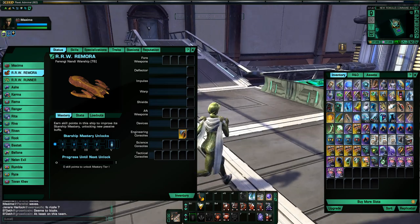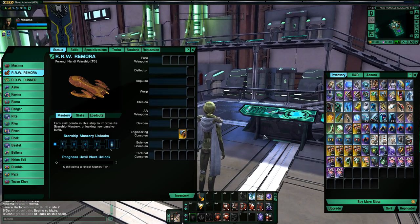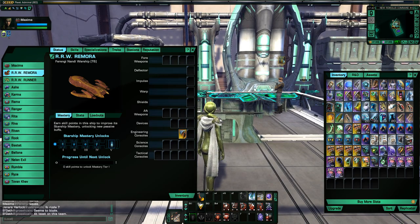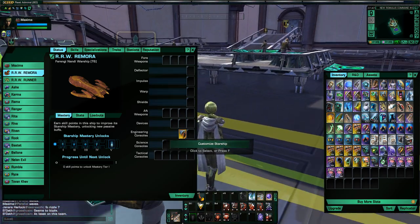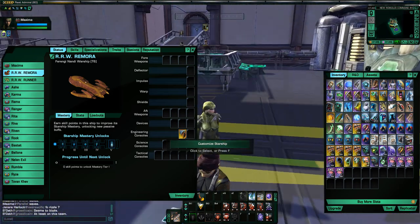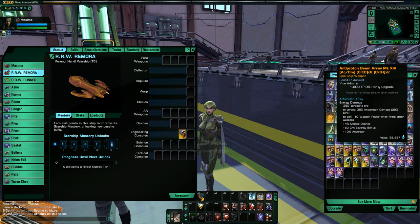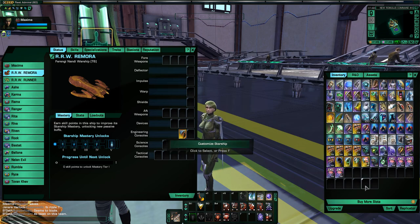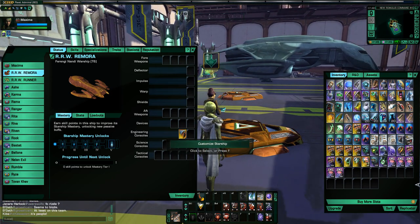Alright, let's get started here. The first thing when you build a ship — I'm sure you've heard a lot of players say this — you have to choose your energy type. What energy type of damage do you want to be doing? For me, I've invested most of my time into anti-proton. I have anti-proton beam arrays that I've upgraded to tier 14, and in some cases I have epic, in other cases ultra rare.